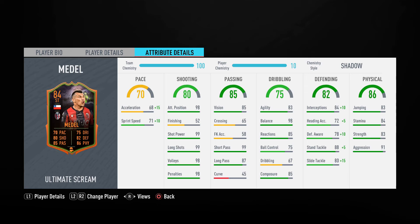He does have 52 finishing which is a bit of a concern — we'll see in game if he gets into the box a lot and how his shooting is, but it's just something to be aware of. His passing has low crossing, low free kick accuracy, and low curve, but his vision, short passing, and long passing are excellent: 99 short pass, 85 vision, and 87 long passing — the three most important passing stats for me. He's absolutely insane.